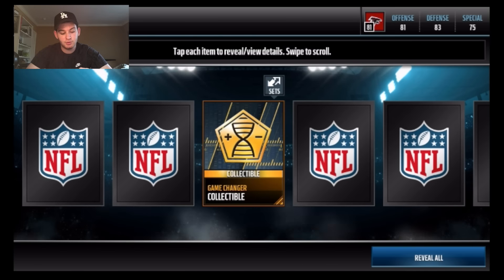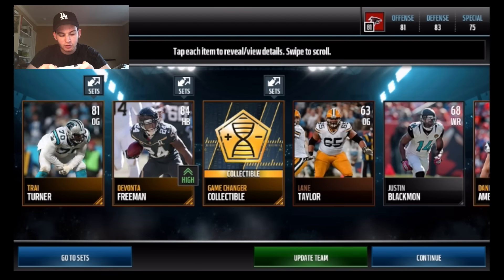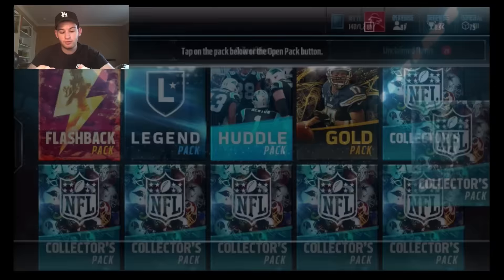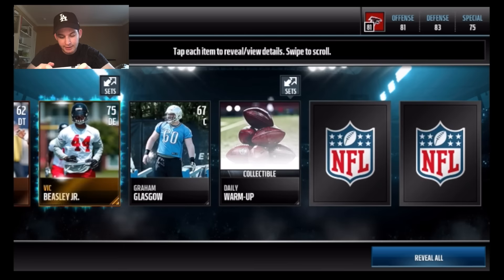Starting off with a game changer collectible — trader Davante Freeman, very solid right there. We're looking for elites though. Not a bad first pack, Davante Freeman is pretty solid. Right off the rip, first pack, that's fine. Let's continue — want to try to pull one elite out of this bundle.